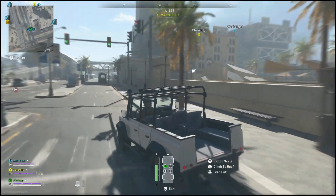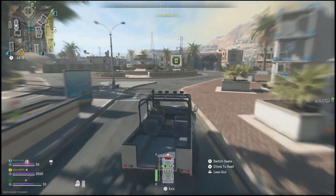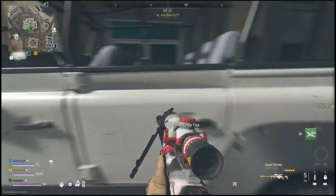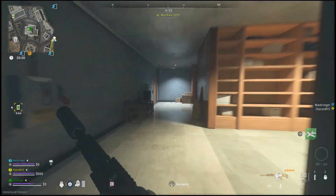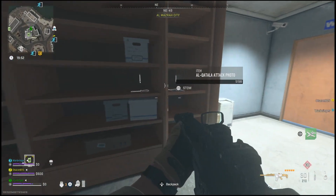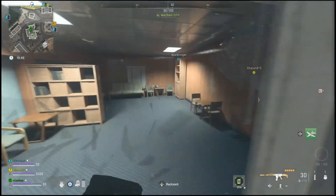If you guys end up spawning near the Almazra area, you can go down to this exact location here. This is another police station that you can search. This one has been really lucky for us — we found three of them in here within just a day. Inside this police station, the GPU sometimes spawns right there on that table, other times it could spawn here on this cabinet. It doesn't always have to be in the computer; you can find them just simply on the cabinets inside these police stations.